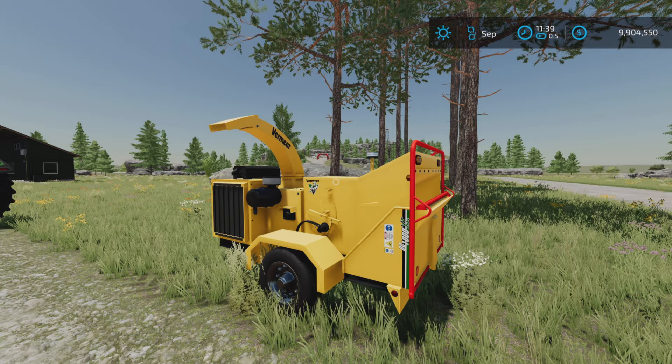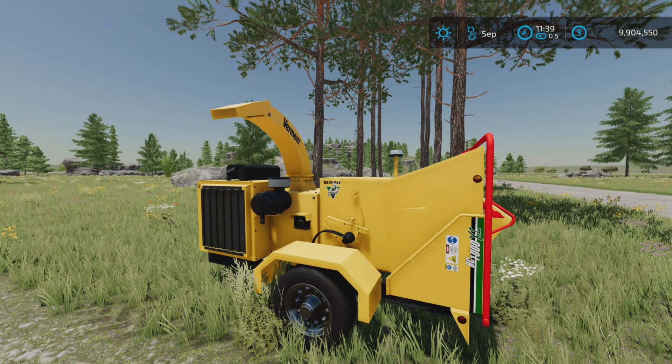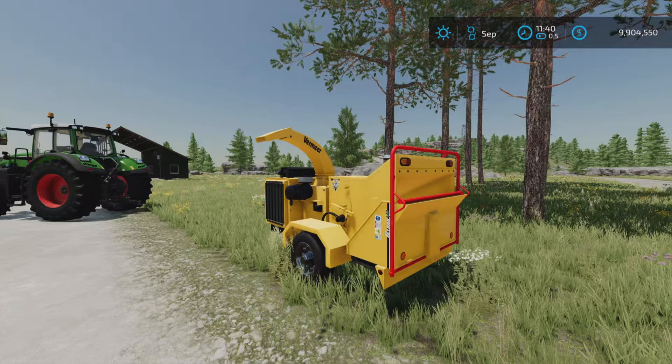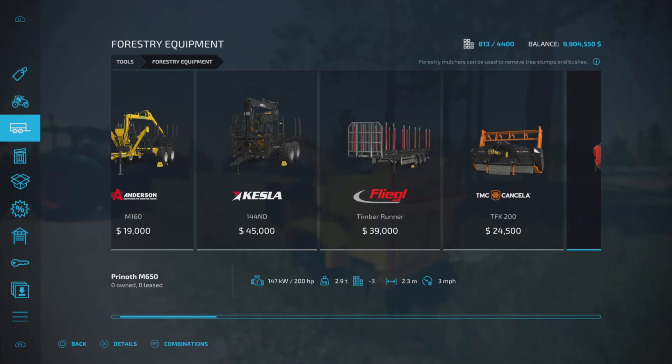I'm on PS5 here on the Rock Crawl map, and this is a wood chipper. This is 4.69 megabytes to download. You will find it under Tools and Forestry Equipment.